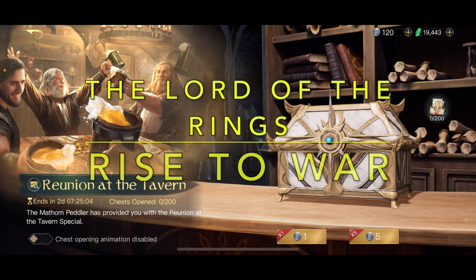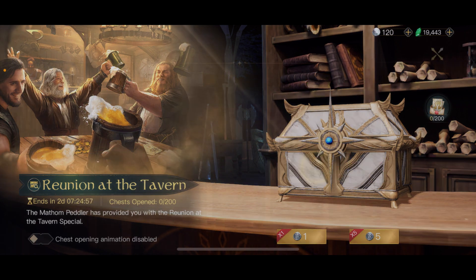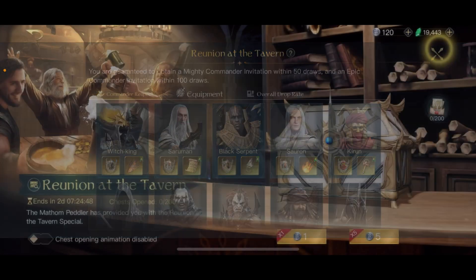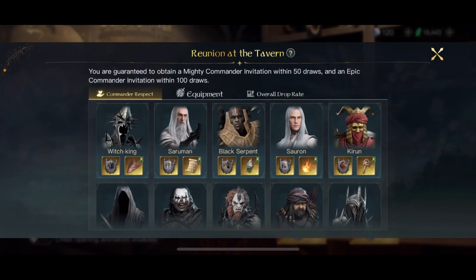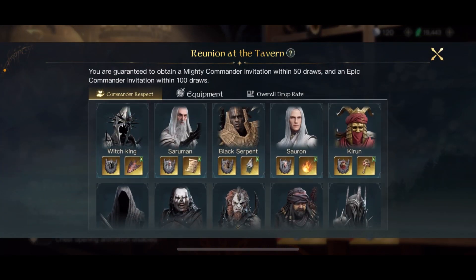Hello fellow tacticians, welcome back to Lord of the Rings: Rise to War. This is going to be a modern opening video, just like the one before on my good account — this is my evil faction account. As you can see, I selected the Witch King, Saruman, Black Serpent, Sauron, and Kiru. I'm doing this again because here you can actually select the commanders you want to get the respect items for.